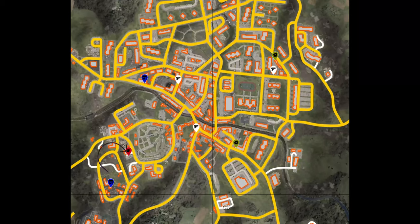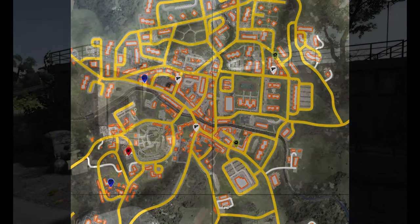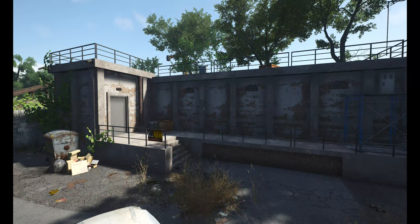The next one, in red here, I call it the TNT building because yes, you can find TNT sometimes. You also find toolboxes and grinding stones a lot. Here is what it looks like from outside.